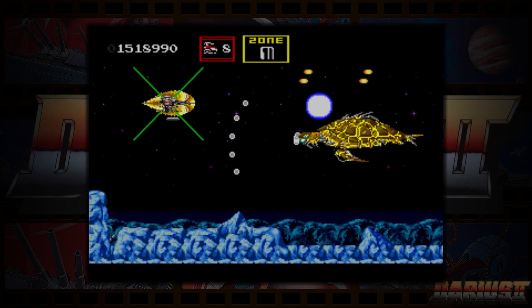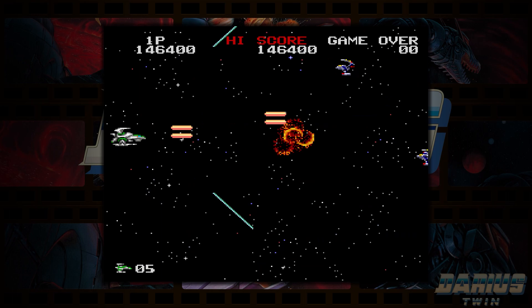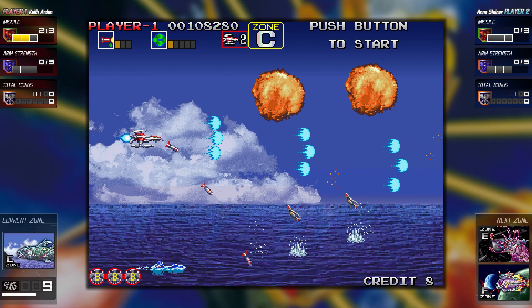Most entries in the Darius series allow players to choose their own path to the ending. When it comes to the console releases, I think the developers tone things down with the bosses and made the levels a bit more forgiving. The stages do get increasingly difficult, but it never feels like they are trying to kill you. Each game allows players to collect power-ups for their ship along with armor. Darius is all about the power-ups — in Darius 2 and Darius Twin, losing a life and respawning can be the end of a run if you don't find power-ups fast.